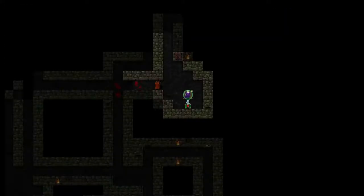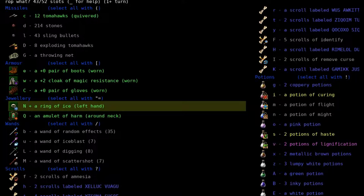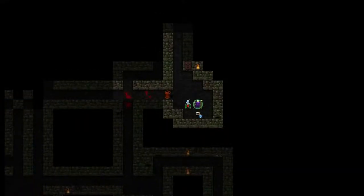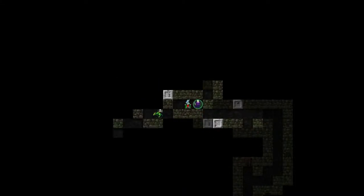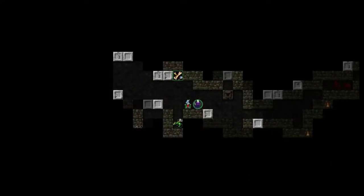Ring of ice - that's alright. Amulet of harm! Yes! Gonna drop that ring of ice, I don't need it! A wyvern! Sneak up on the wyvern. Unarmed combat is level 9 - I do like that very much. We'll surround the wyvern and slaughter it.